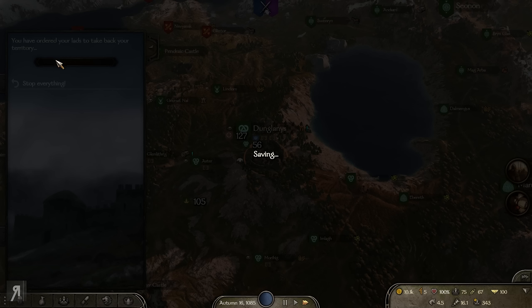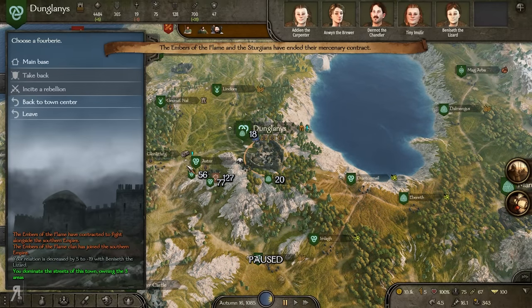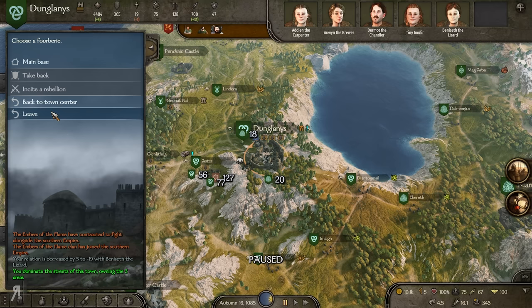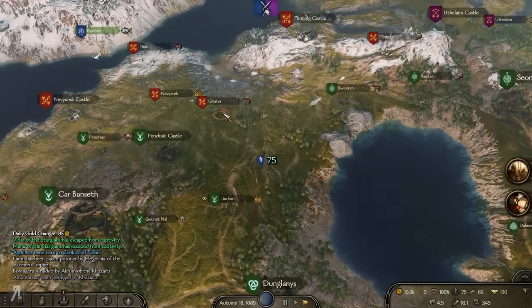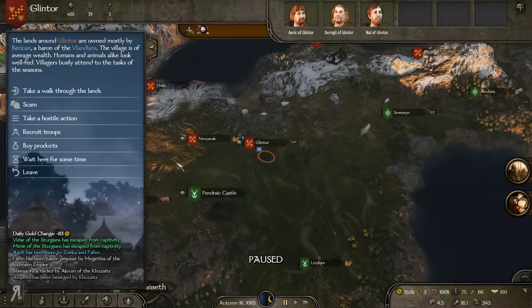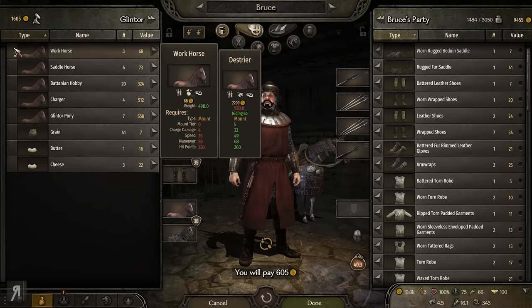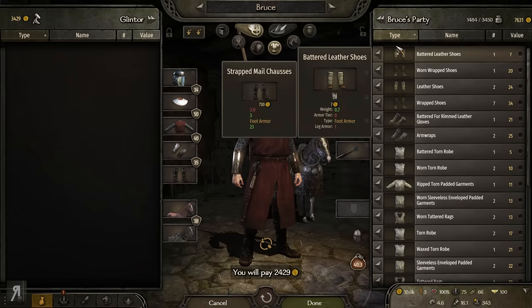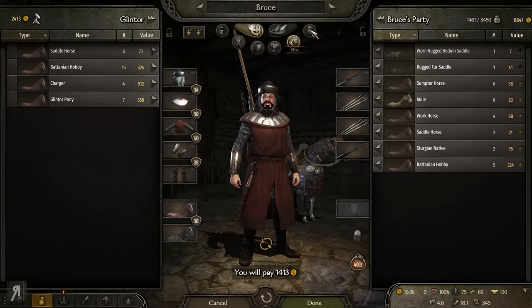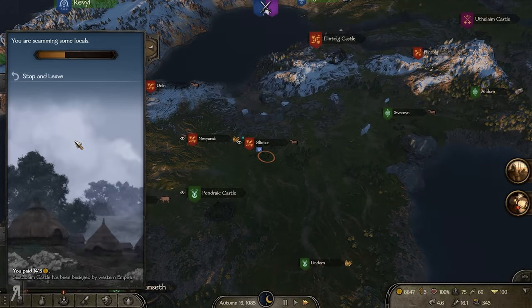We're going to take back our little territory here. I can thankfully just click this button and that is immediately done. Now we can head onward. Bear in mind we're going to be passing by a couple of villages that do have horses available. I don't have that much money, but look at this — we've got a massive amount of horses for a very cheap price. I would love to purchase a couple of these, but I don't think I'm even going to be able to afford them.